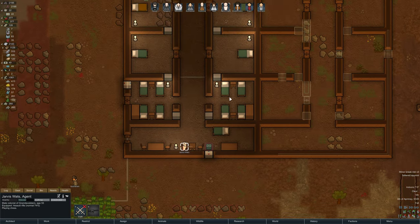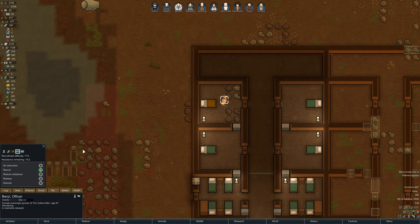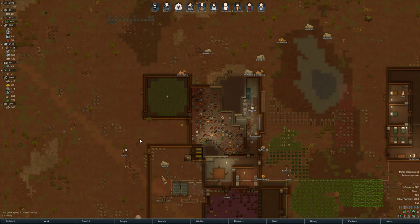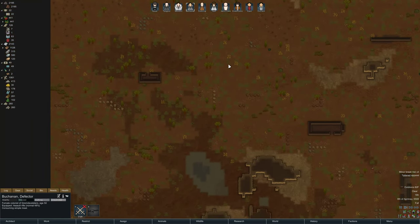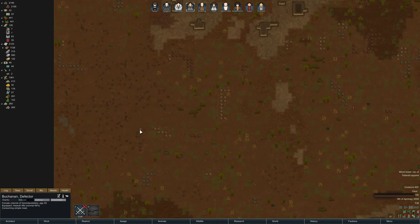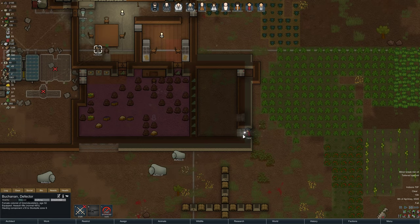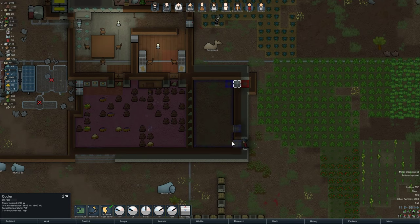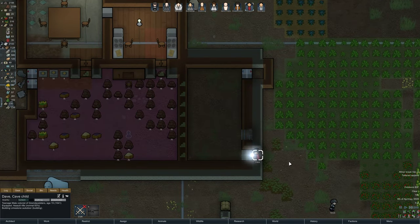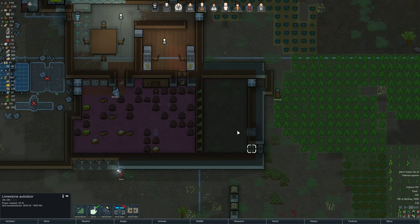Tattered apparel, a few minor break risks. How is Beryl doing? We need to get a bionic spine for you also. 19.2 resistance remaining — it's coming along. Let's get those components. Buchanan, after you eat I'd like you to haul those components in wherever they did drop. I think it was around there. Oh, is that an auto door? Is that what we're making? Yes. Very good.